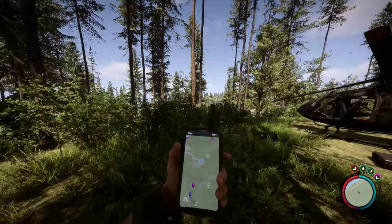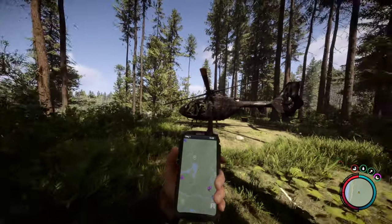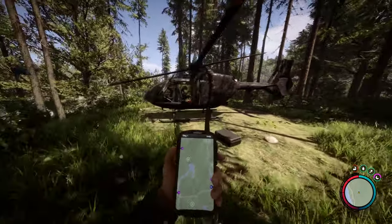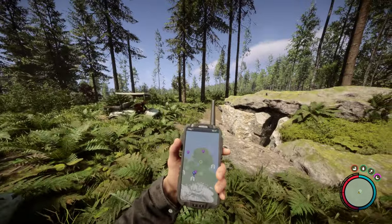The next piece is the leather outfit. This one is near the infamous island base spot near the lake — there is a green marker above it. There is a chopper here in the woods, and right inside there is the leather suit.